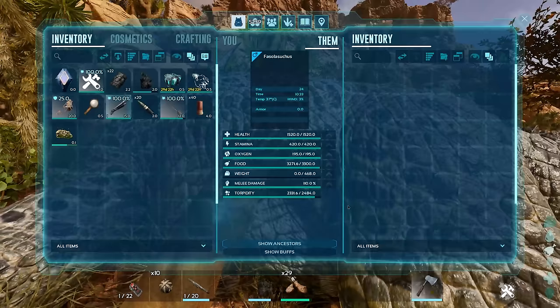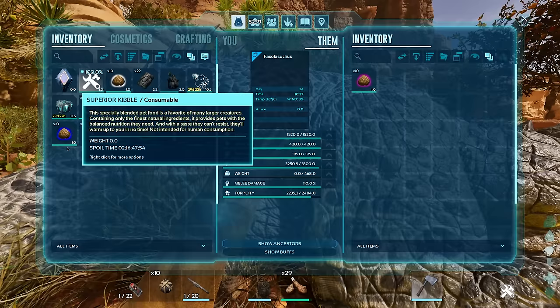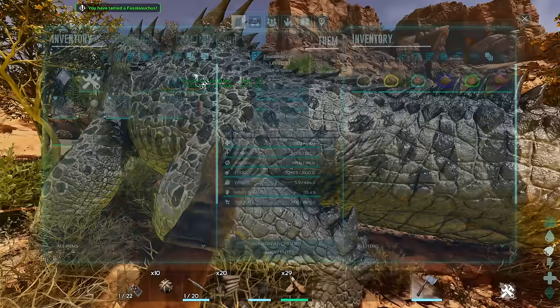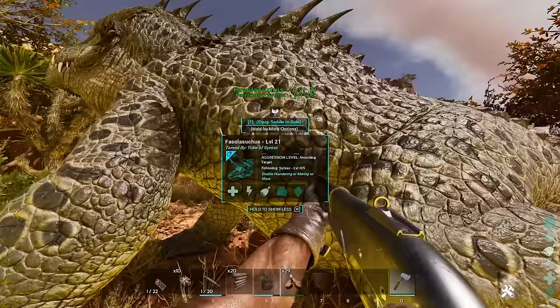They don't seem to drain their torpor super fast and their food does go down relatively fast. I'm not entirely certain what kibble they take, so let's just see what they eat. Looks like he ate one piece of kibble and got tamed — he ate the highest tier, but that might not actually be what he specifically takes. Either way, we have ourselves a Fasolasuchus.